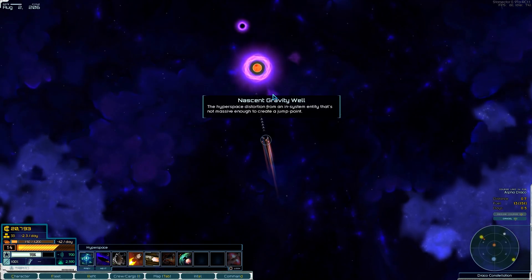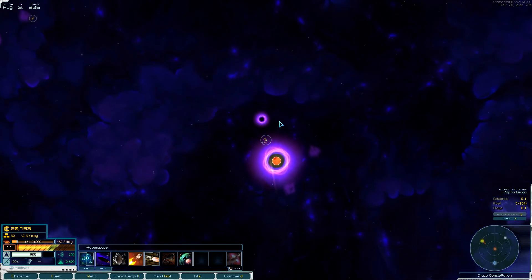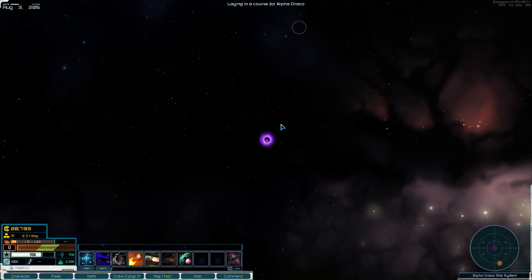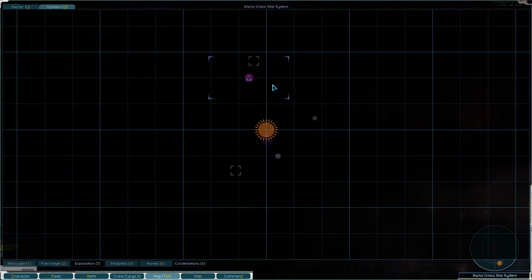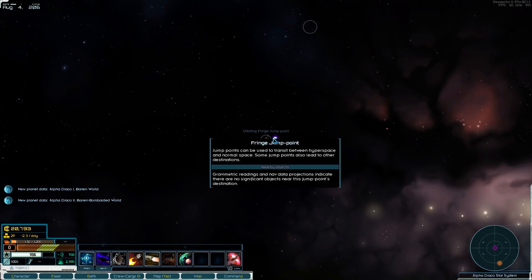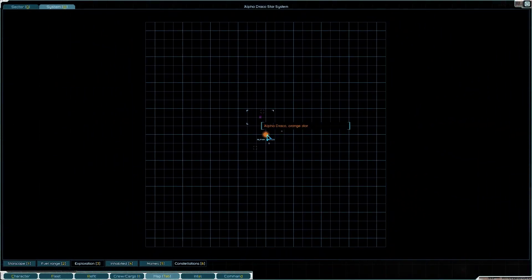Fuel is getting dangerously low. We just need to sell our stuff and get going. Anything here? Looks bloody quiet. I have a feeling we're going to need to send out a distress call — I have handled this absolutely terribly. There is nothing here.